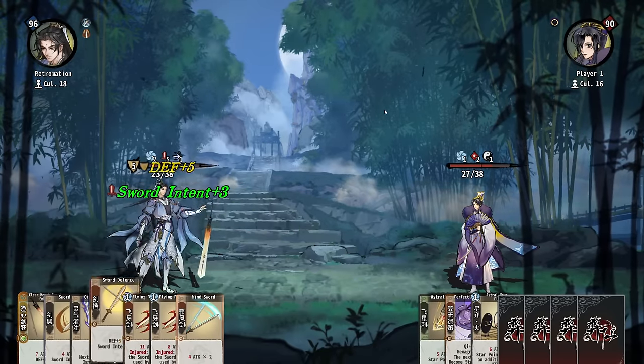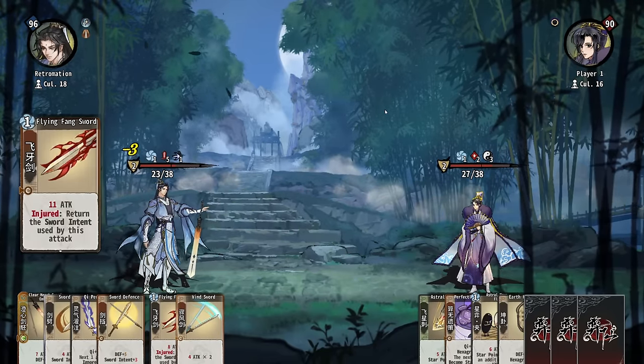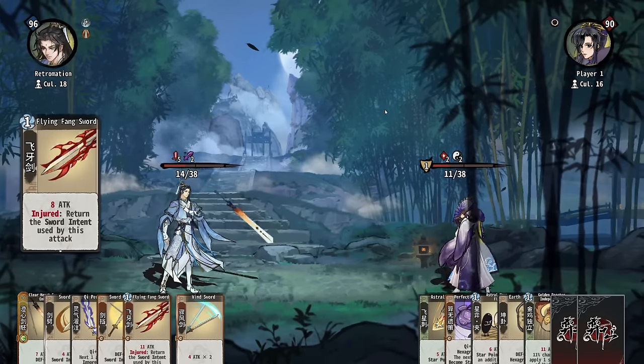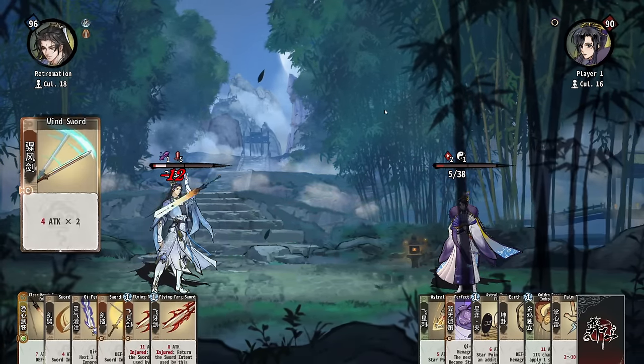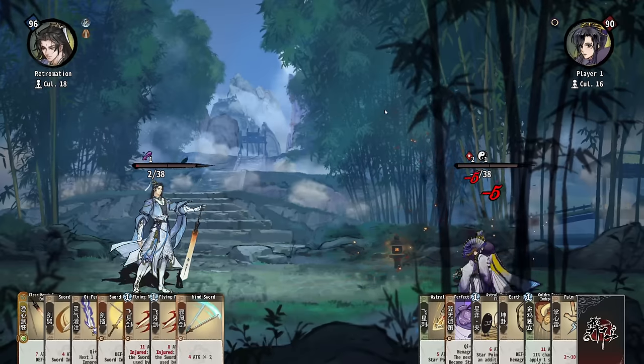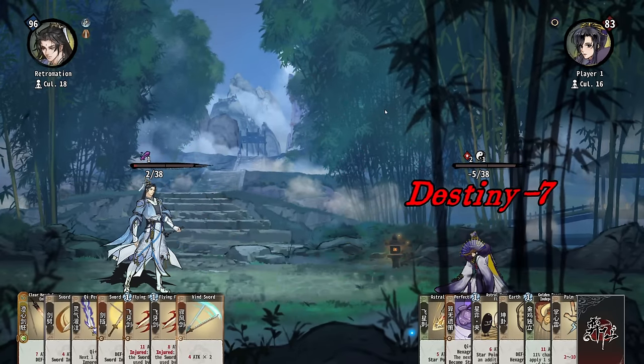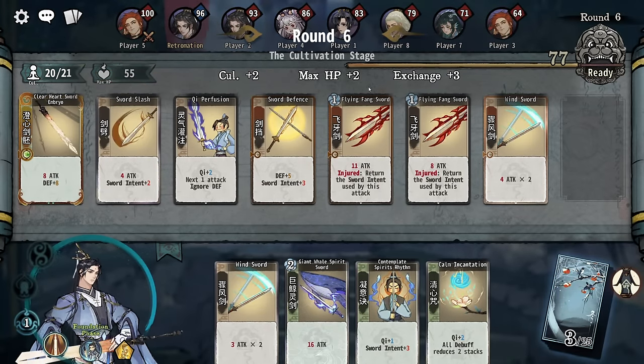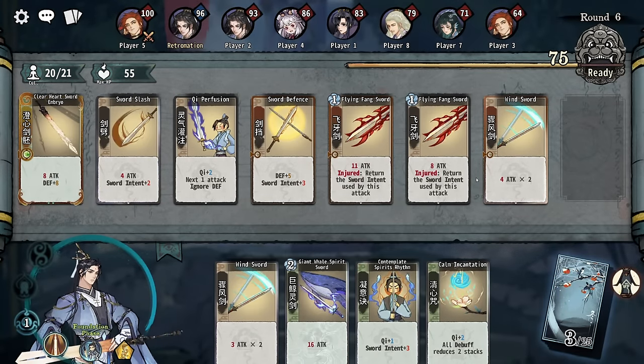It benefits us more than it benefits them. Too close for comfort. Chi plus one, sword intent plus three.